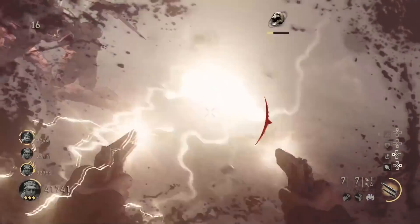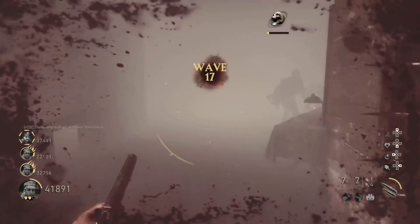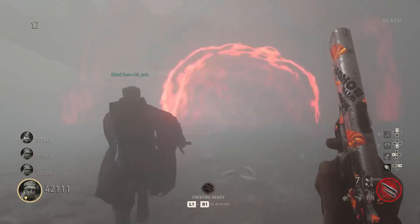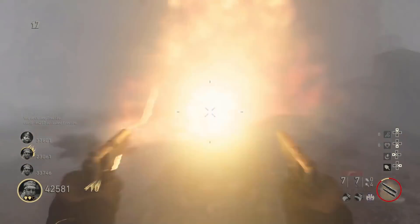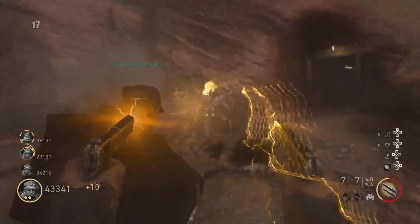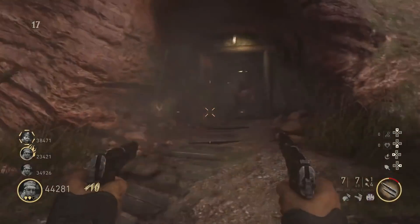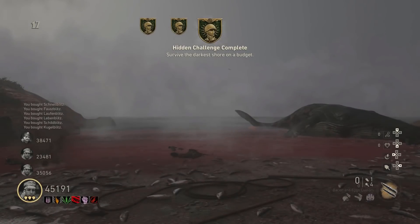This is really similar to the Time Cruncher challenge from our number 5 spot, because it requires first and foremost a team of very skillful players — a team where everyone knows what to do. The reason I put this challenge higher on the list is because of the boss fight. The Darkest Shore's boss fight is really one of, if not the most difficult boss fight in all of Call of Duty Zombies. For this challenge, you have to survive the entire easter egg with the bare minimum: no perks and only one pack-a-punched weapon. You need to pick the right mods and special abilities, and you're also not really allowed to go down and die, because you will lose points for that.